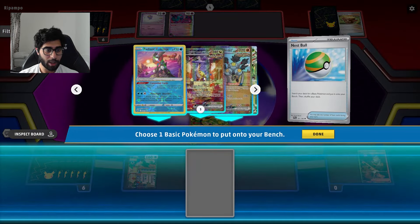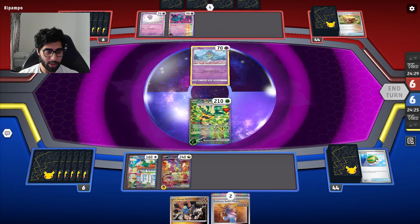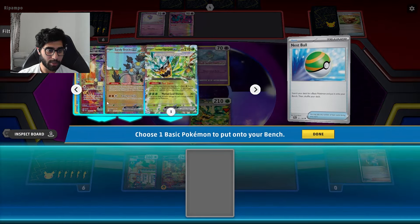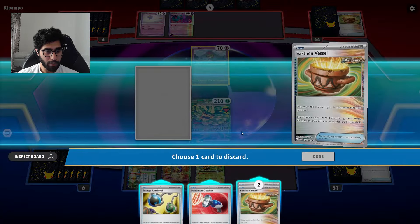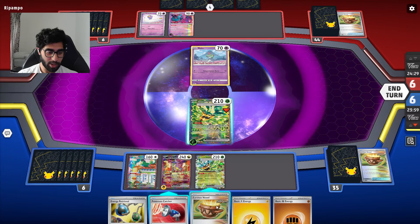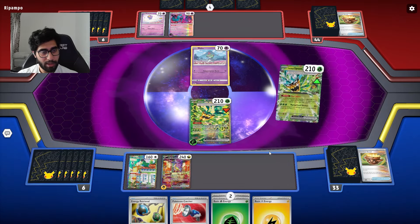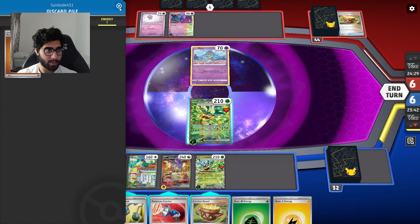I'll Tilt Dance and hope to find something. A Lightning Energy - I don't mind discarding that. I'll bring out my Raging Bolt, finding good ninja would also be good here. I'll attach for turn and then Billy away my hand to find a couple good cards. Three Earthen Vessels - pretty good. I'll bring out the second Ogerpon. Earthen Vessel away one Fighting, find a double Grass. Next turn I can attack with Ogerpon, so that's not too bad.